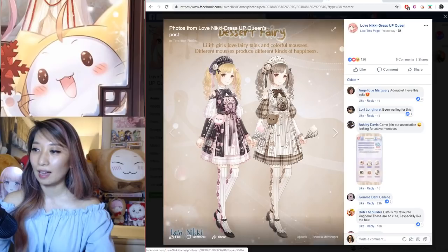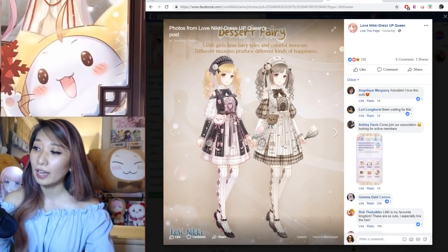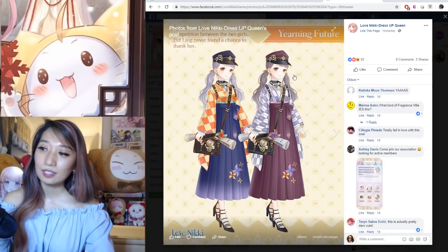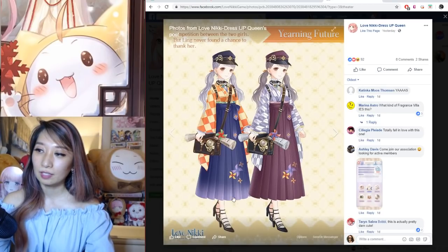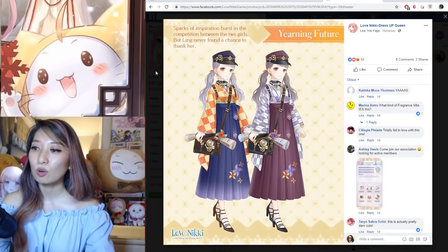Up next we have the Third Fairy — also another cute set because of the little teddy bears. And then finally, Yearning Future. This one is going to be a required suit for this chapter. You are going to need to craft this one in order to pass chapter 19, but you don't need it right away — you need to craft it before chapter 20 comes out.